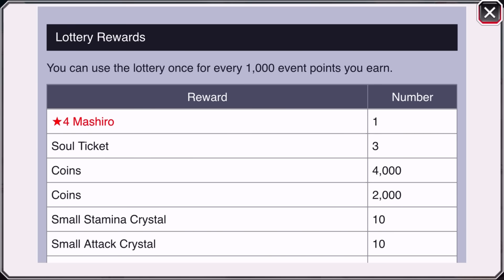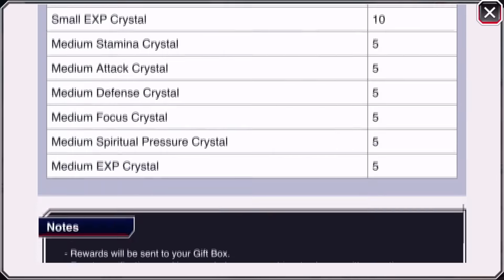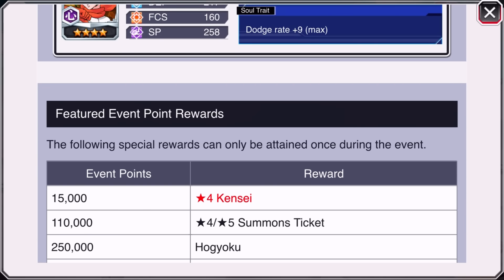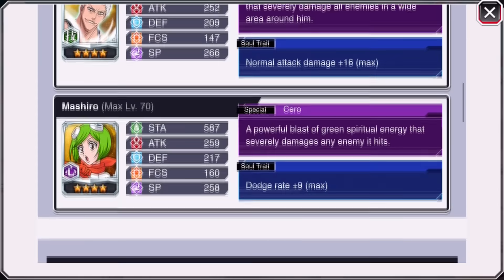Finally, on Global after the million points they give you soul tickets. That million point grind without soul tickets was rough — I didn't finish it. But now with soul tickets you don't have to wait 15 minutes for a respawn. Coins, stamina crystals — same old same old. Points on Global are between 2,000 and 2,400 per run, so JP may have just a slight edge there.